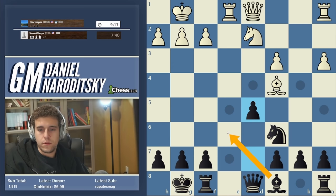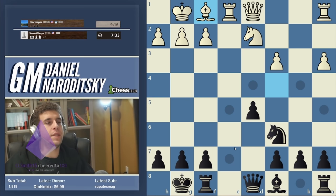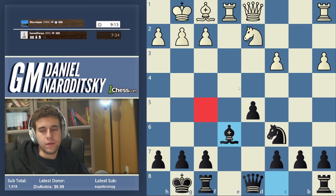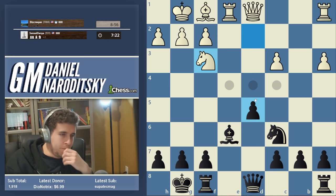Bishop e6 is a classic example of what I'd call the 'hundred bits' idea — not every piece needs to be doing something spectacular. The bishop is defending d5 and f7, doing a perfectly fine job on e6. A move like bishop f5 would appeal to more people, but that bishop would be a little more vulnerable to moves like queen f3 — it's somewhat aimless on f5. Whereas on e6 it's just doing everything at once. Knight f3, and now I'd propose getting the queen off its initial square and activating it with queen f6.